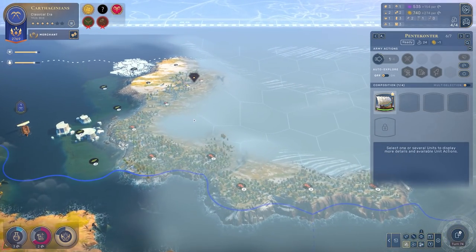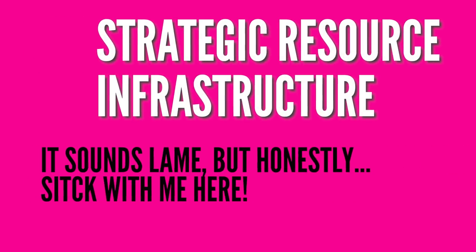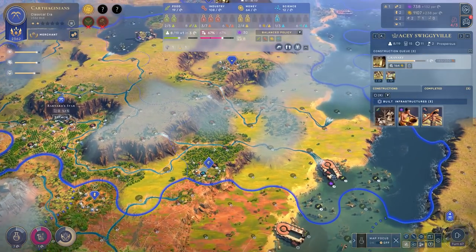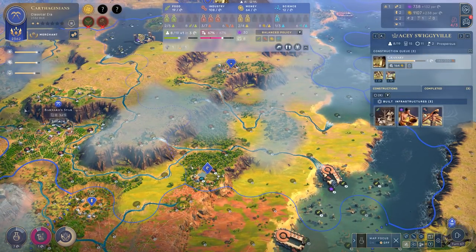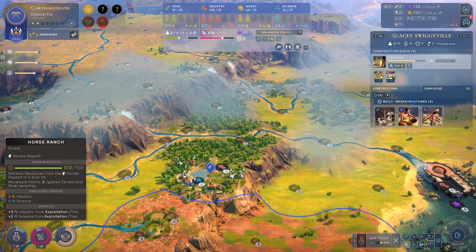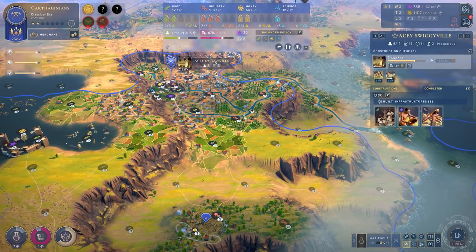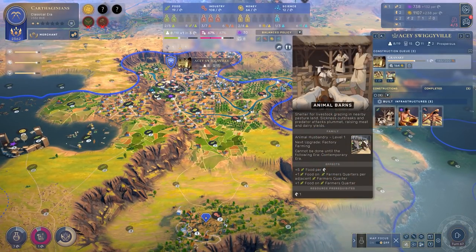This is the bad boy. Let's talk about building great cities and using strategic resources to do so. Here you can see I have horses within the boundaries of my capital, this territory Bernard Starr, and they're currently providing two food and three industry on the tile. They're connected. What we need to talk about though is city infrastructure. Here in my capital, I have already completed animal barns — this is the piece of infrastructure that aligns well with horses.